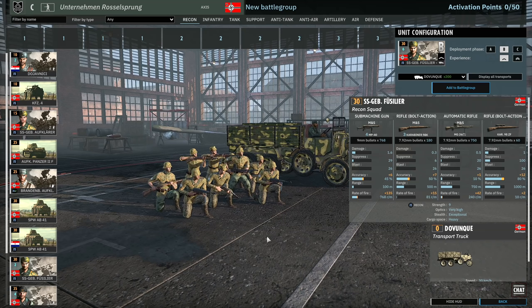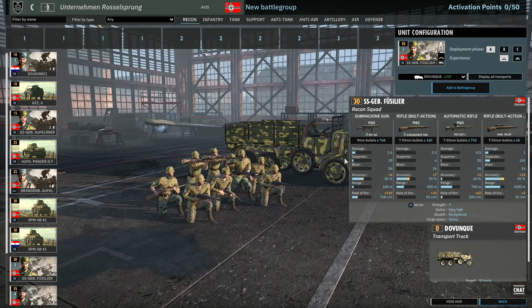Then there's the SS Gebirgs Fusilia. These guys have four MP40s, three Kar98s, an MG26, and a Kar98 sniper. For a nine-man recon squad they're okay — they have exceptional stealth and very high optics. I think the MG could be better; if it was an MG34 or MG42 this would make the squad really nice. But since it's an MG26 it's a bit lacklustre. For a nine-man sniper squad, that's basically what they are — not too bad.